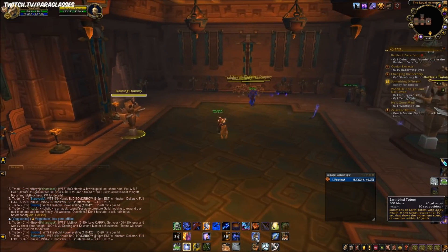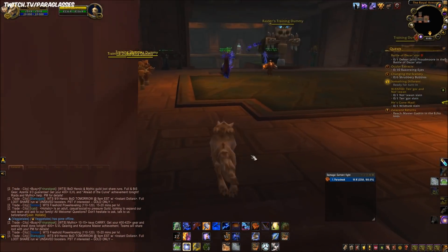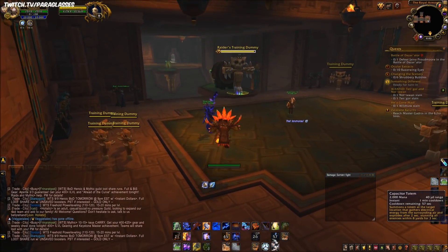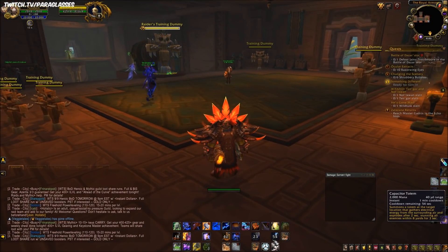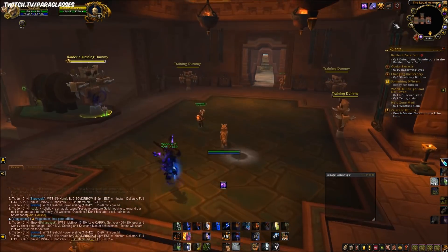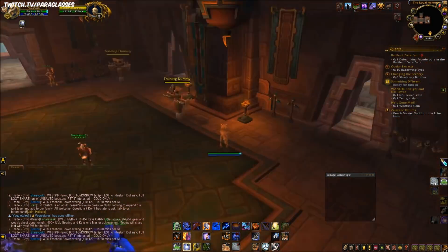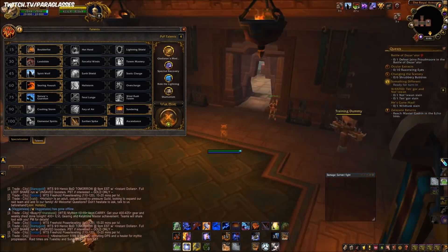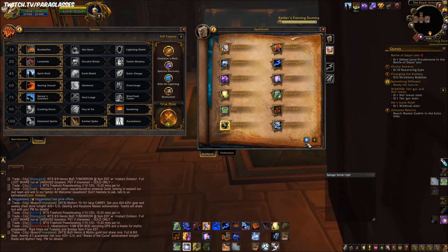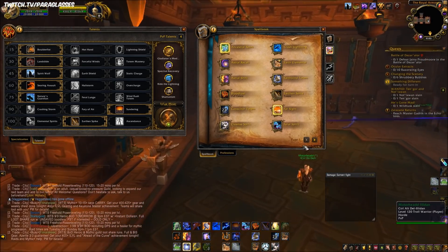Earthbind is a ranged slow with around 40-yard range, which is pretty crazy. You should usually pair it with Capacitor Totem right on top of it — Capacitor has the same range and stuns people within 8 yards for 3 seconds. Ghost Wolf is just your movement speed increase. Tremor Totem makes you immune to fears, charms, and sleep effects — that was recently reintroduced a couple patches ago. We also have Earth Elemental, which is mostly useless without a specific trait, and Cleanse Spirit, which removes curse effects — useful against Warlocks who apply Curse of Tongues.